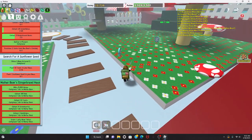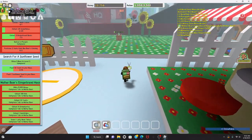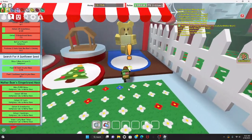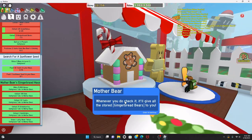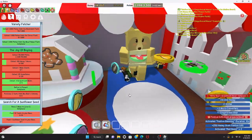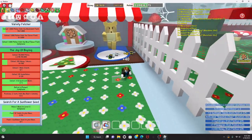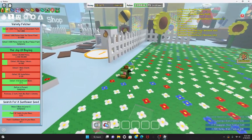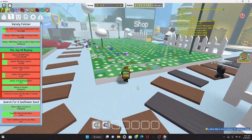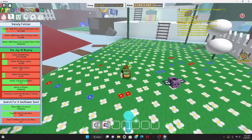Let's go turn this in so I can get a gingerbread house, then I'll grind in the dandelion field so I can make a lot of honey — about 10,000 honey. These bear quests give really good rewards and a lot of honey.